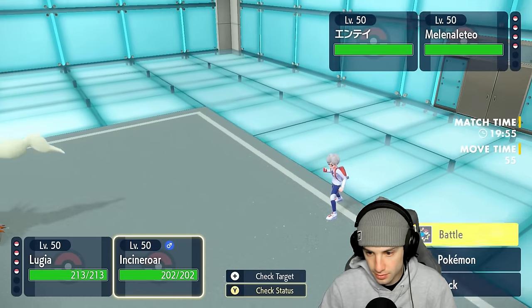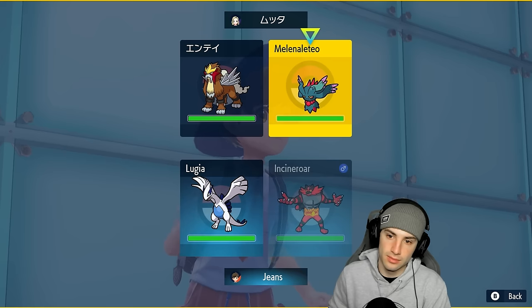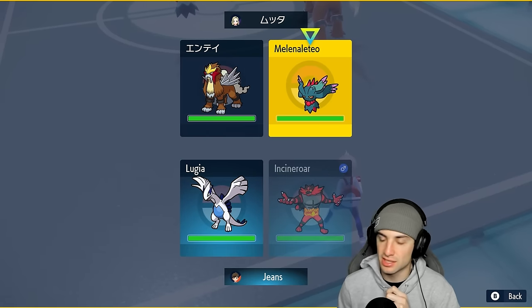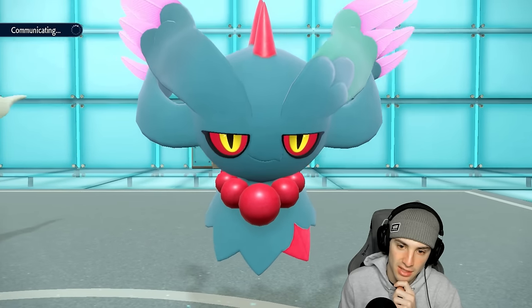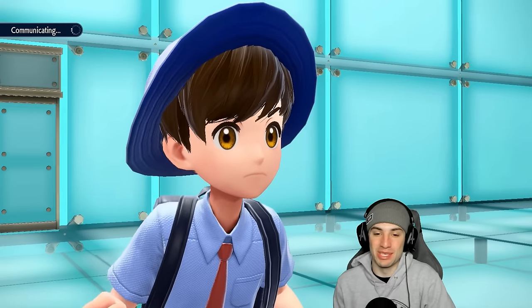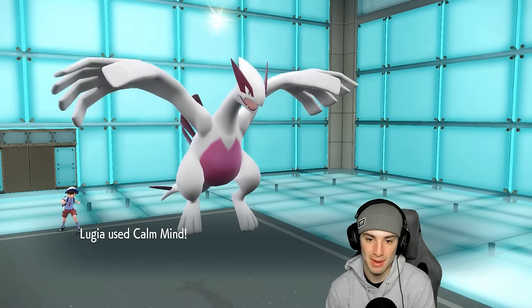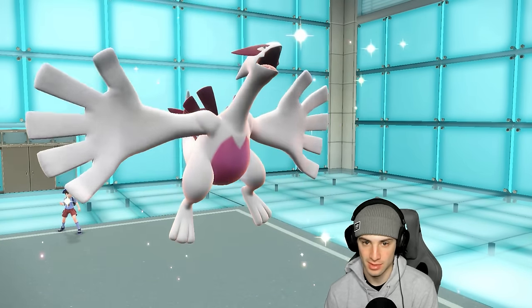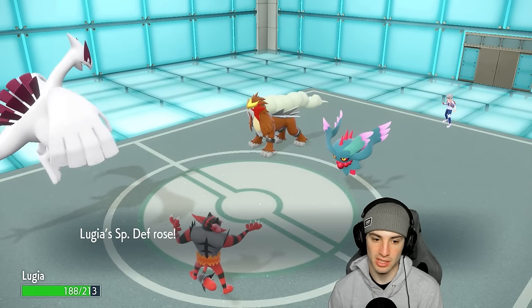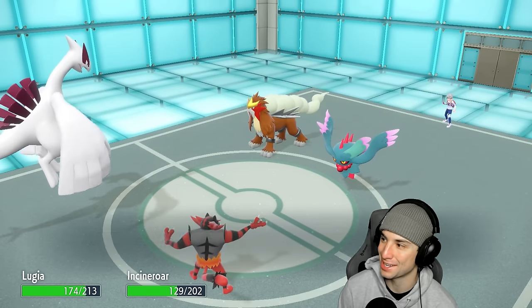I'm going to go into a Calm Mind here and Parting Shot into their Fluttermane. I'm thinking about faking out Fluttermane because I think it's going to Tera Blast Fairy, but I'll play it safe and Parting Shot. He doesn't Tera Blast — good news for us. That chips up a little damage. Calm Mind is boosting our special defense and special attack, and this Entei is just going to Snarl, which is annoying.